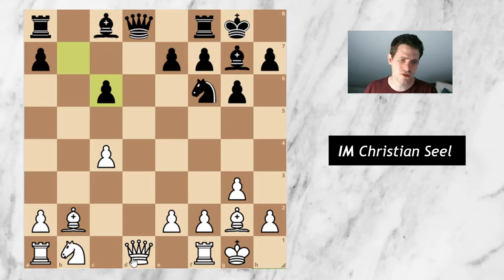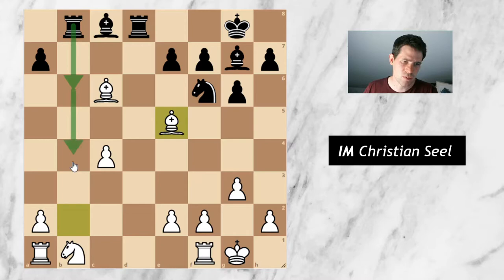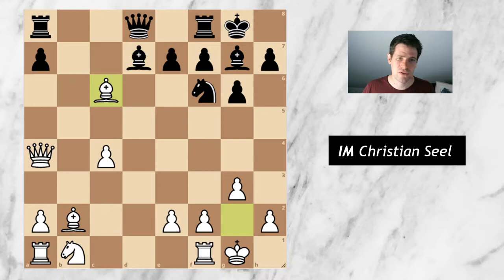There are different options: one is queen takes d8, and there are recent games between very high-level players in that line — takes, takes, bishop c6, rook b8, bishop e5, and black can go for rook b6 or rook b4. Instead I thought: why don't I just go queen a4 and take the pawn on c6 afterwards? It seemed to be a pawn sacrifice. So I played queen a4, and after bishop d7, I very quickly took the pawn on c6.